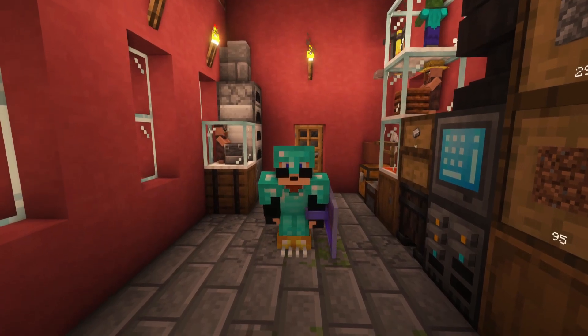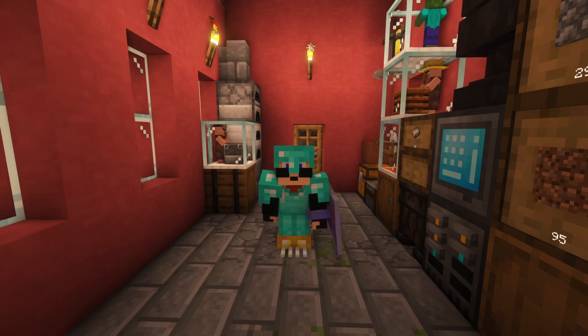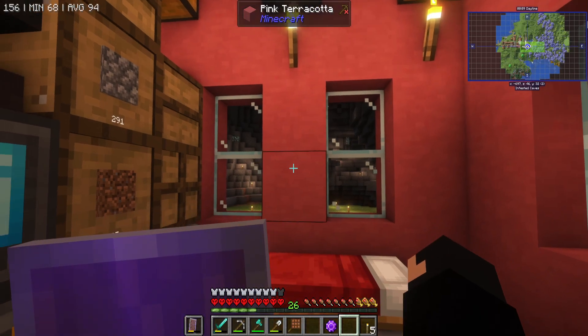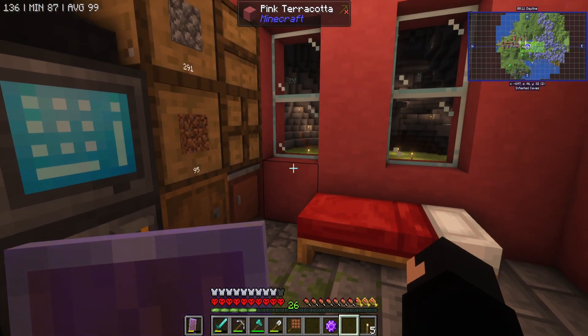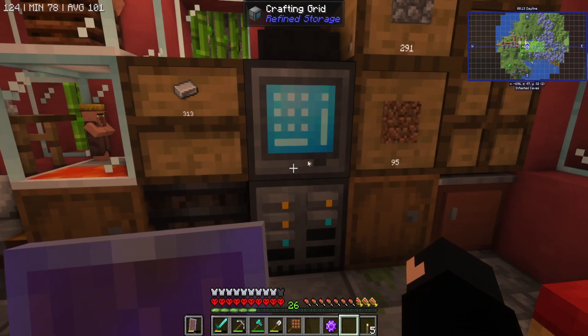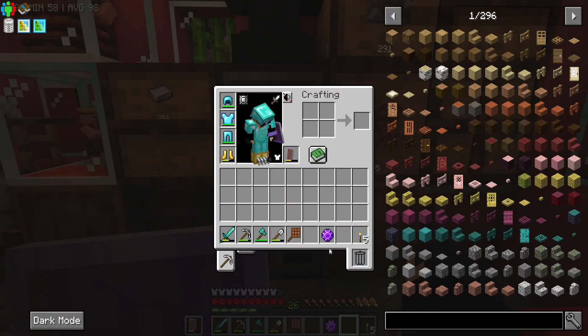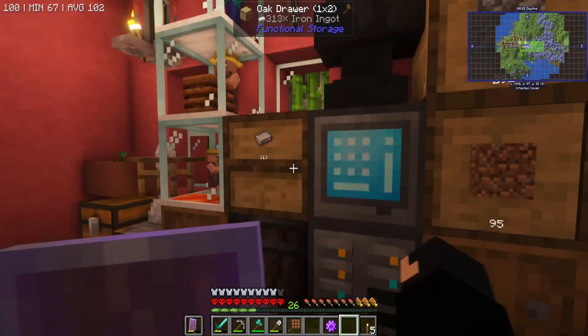How you doing everyone, welcome back to Caved In, Season 4, Day 39. We're almost at the next milestone where we're allowed to go above ground. Tomorrow evening we are going up top and we are not coming back to base straight away because we got a warp stone.